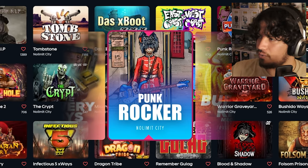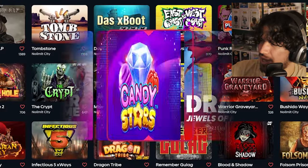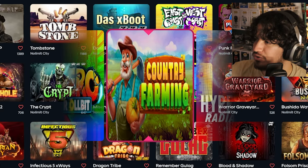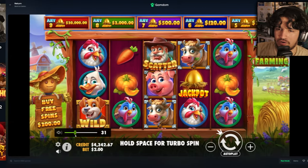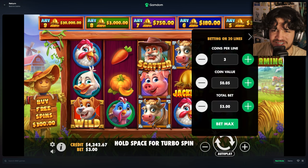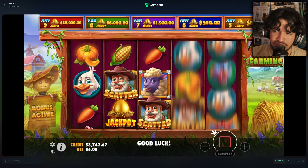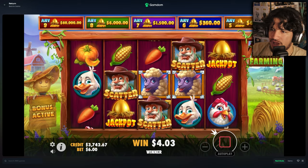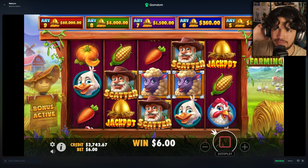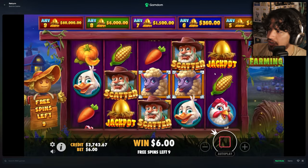Our first test spin was Punk Rocker. Let's see what we get next. We'll start out with a $600 bonus buy — we start with $4,300 today. Country Farming — interesting, I've never seen this one. We are on Country Farming by Pragmatic Play. I've never played this one but I feel like I've seen it. Let's try a $600 buy to get us started and hopefully come out in some good profit — maybe a double up to like $8k.